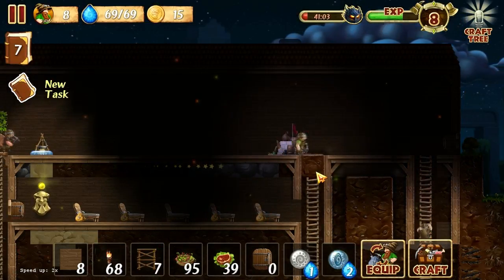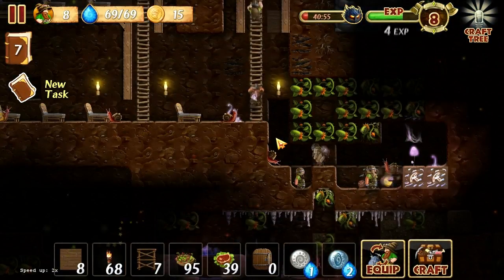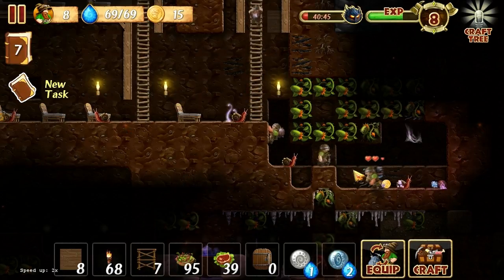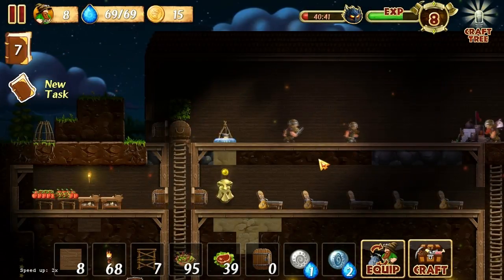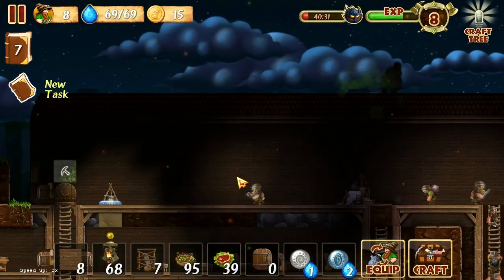So everything's looking a lot nicer right now in the dwarvish kingdom — it sounds like Shakira made the name for our city. Anyway, I think in this episode we definitely need to make some progress on our crafting tree. That's where we should apply ourselves.